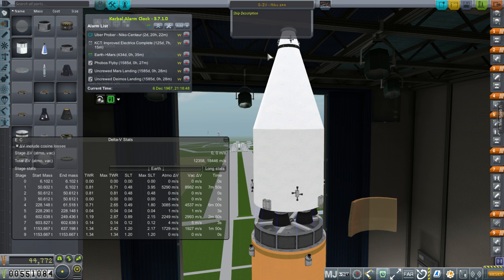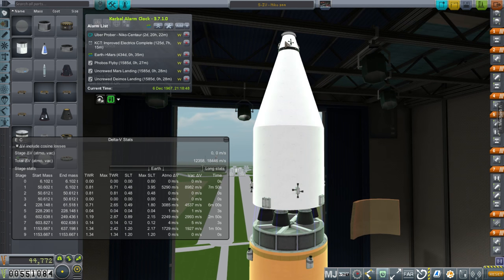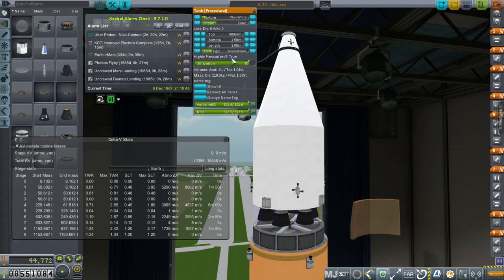The craft will dock with it. Right now it looks like it has a whole lot of delta-V, but that's because we don't have the craft docked with it yet. It's also carrying a fair bit of Aerosene and N2O4 for the RCS thrusters to help with the docking.